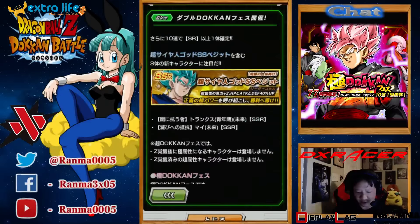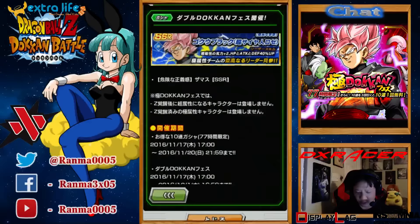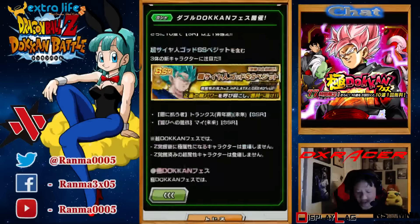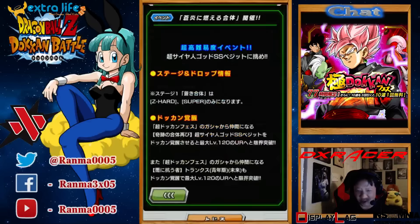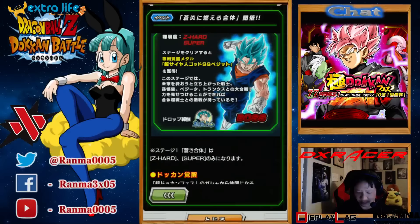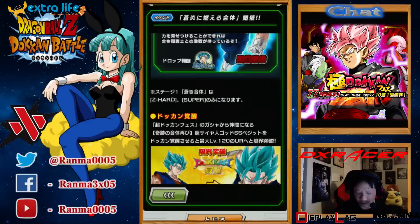Here are the stats for Vegito and here are the ones for Rose. For Blue Vegito, there's a Z-Hard and a Super difficulty to get his medals. So probably you defeat Z-Hard you get two medals, you defeat Super you get seven. That's how most of them have been working.